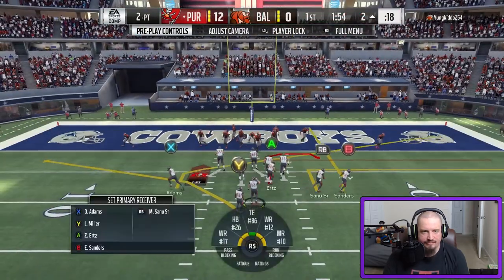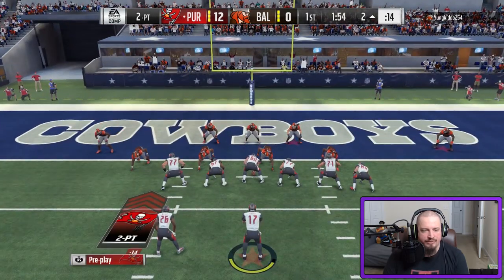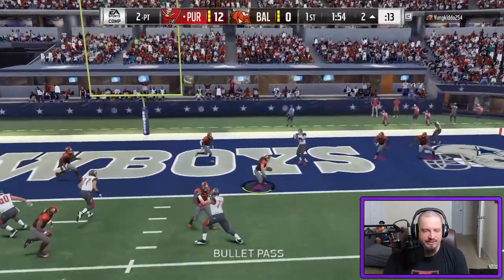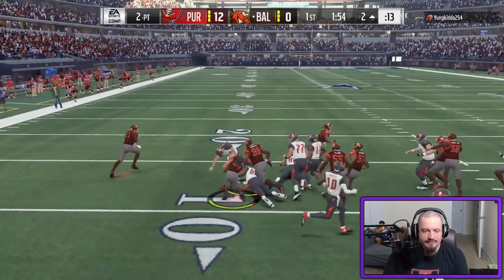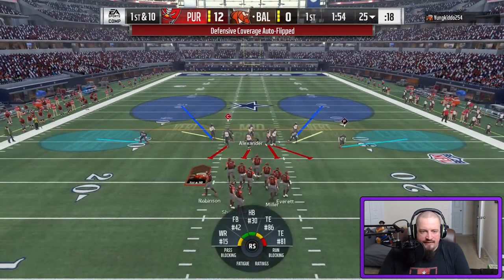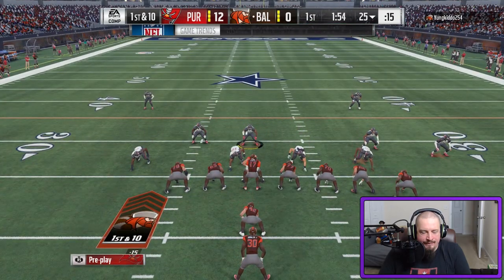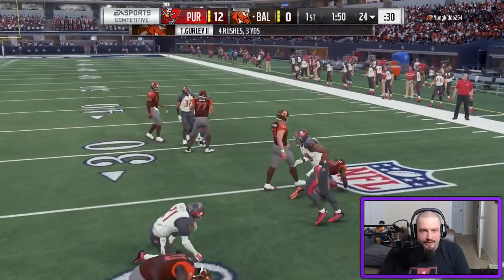Devontae Adams with the touchdown — we have to go for two here, it just makes sense. That Devontae Adams jump ball — I figured we'd probably get away with it. That's a pick though, so he read it as a user. I don't know that I've ever had 12 points in a head-to-head game online — it looks really weird to me, but it's okay.